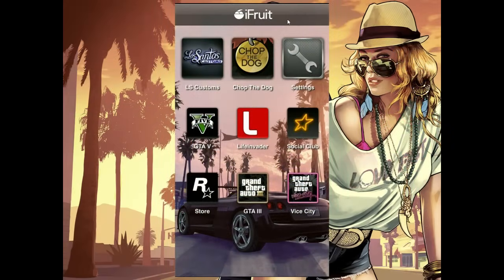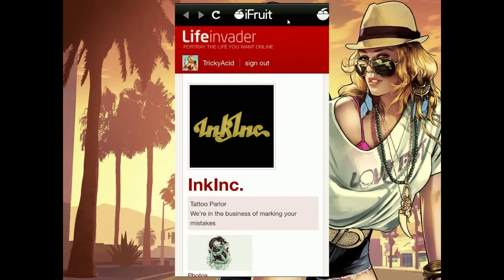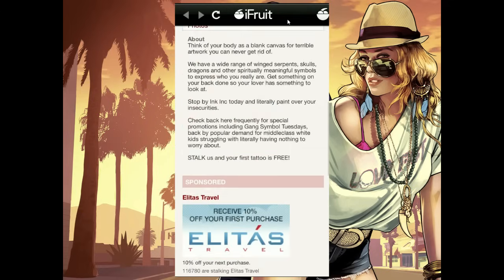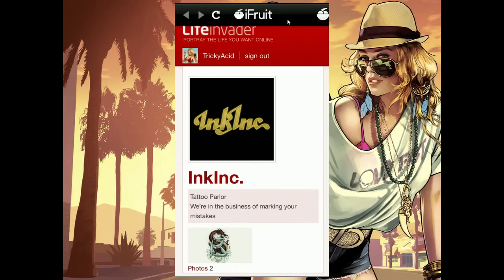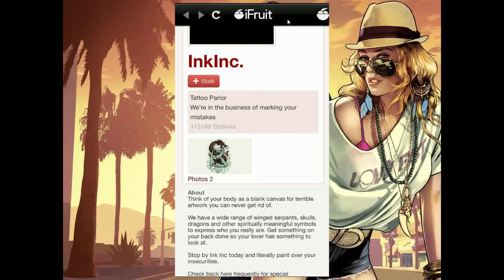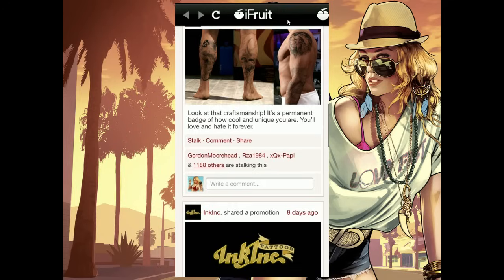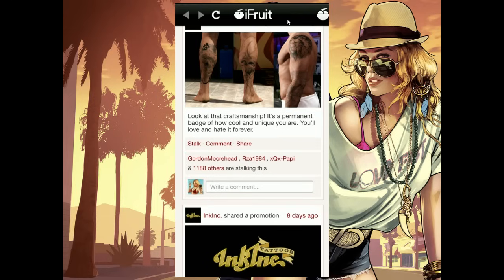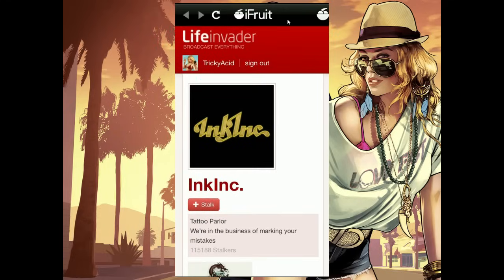The next application I'll be talking about is called Life Invader. This app is quite interesting — it's kind of like the GTA version of Facebook, with the tagline 'portray the life you want online.' You actually have various profiles on here, advertisements for certain random stuff. You can refresh it and see if there's anything new. You can stalk people — it's kind of like what people usually do on Facebook. It's basically the Facebook of GTA, and it shows you various content and profiles.